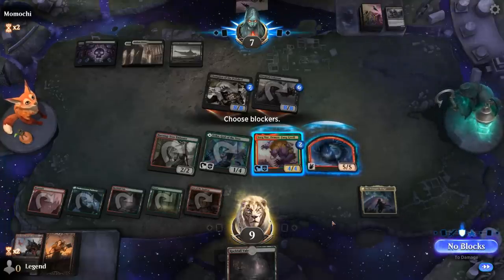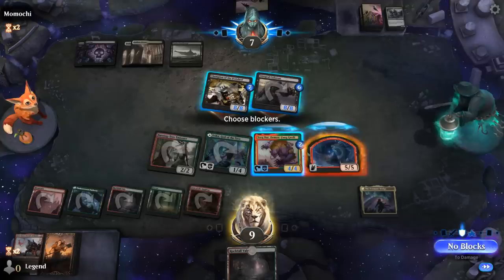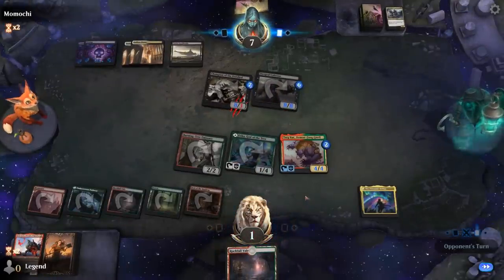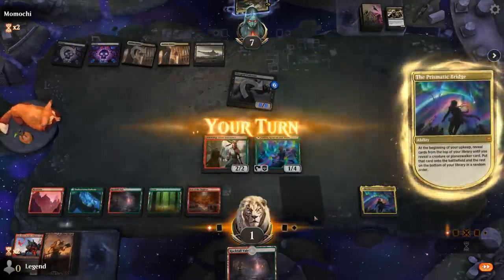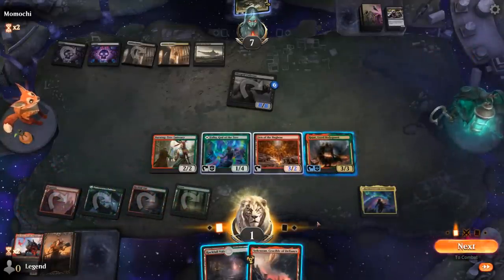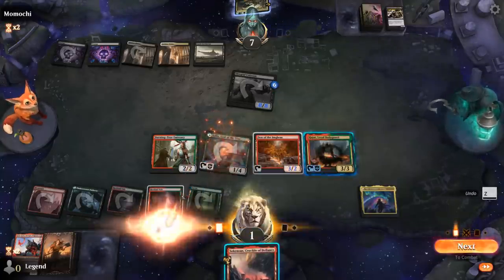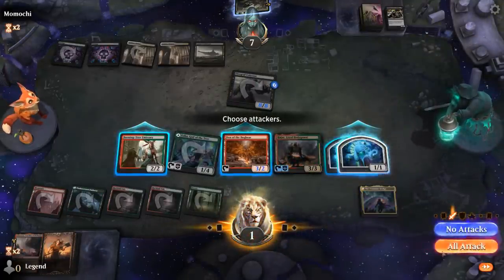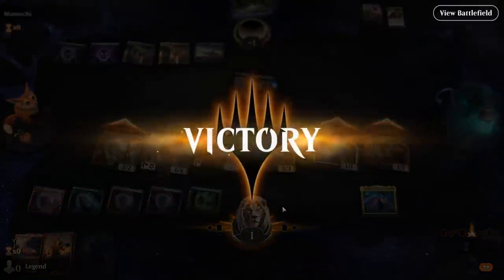We jump one of their creatures. Targnar keeps the dragon, although Targnar pumps the rest of the team which is pretty huge with Den. We fall to one — definitely dead to another Rally the Ancestors. Opponent plays Rite of Oblivion exiling Targnar. We still get there with Den. We channel Crucible, costing two mana with two legendaries in play. We had one damage to spare. Sweet game against the Rally Zombies, on to the next one.